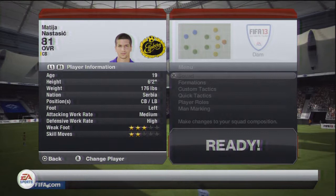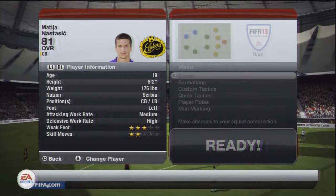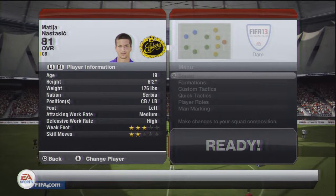We've got Nastasic — I'll spit it out eventually — from Man City. He's 19 years old, he's a young fella, he's 6 foot 2, he's Serbian, and apparently he can play centre back or left back. I've never seen him play left back personally.